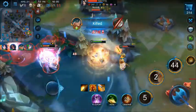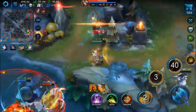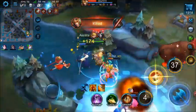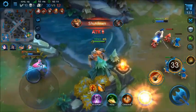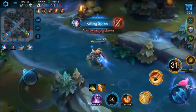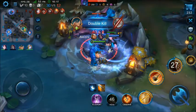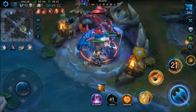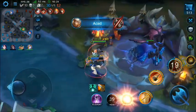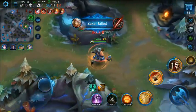Kita ajar di sini, gue bakalan coba ngajar hero yang ini dulu. Kita ajar hero-hero yang tipis dulu darahnya. Gue dapetin double kill, temen-temen. Lumayan banget ya, langsung S musuhnya. Gue langsung hajar Zakar aja dulu disini. Kita hajar Zakarnya. Kita dapetin Zakar, temen-temen. Langsung nge-push botlane dulu disini.